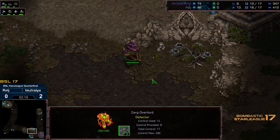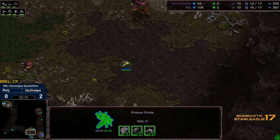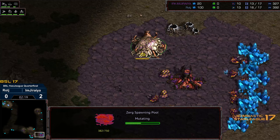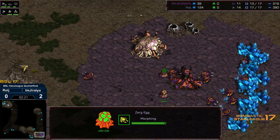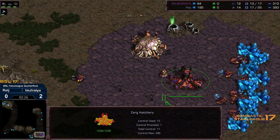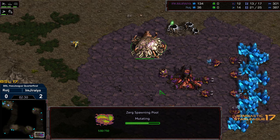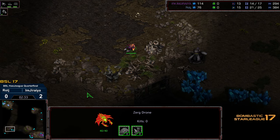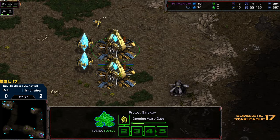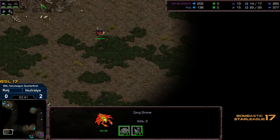Jiraiya sending out just now a drone scout. The probe making its way into the base — this might put him on high alert, seeing this probe come in a little bit earlier than usual. We'll see if he saves Larva to build Zerglings. Zerglings or Sunken Colonies tend to be the important thing. Right now no Larva being saved. This is about the moment when you want to see that Larva saving up to get the 6 Zerglings in construction. We got 1 Zealot out and 2 more on the way.